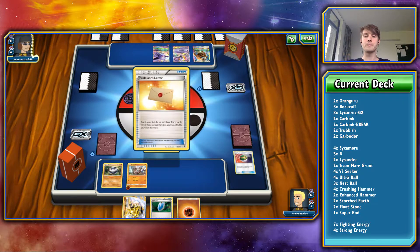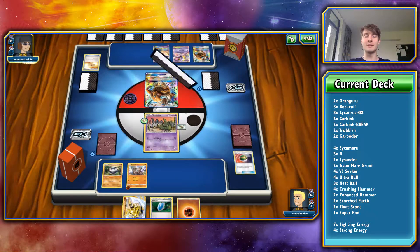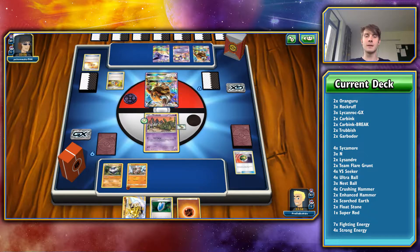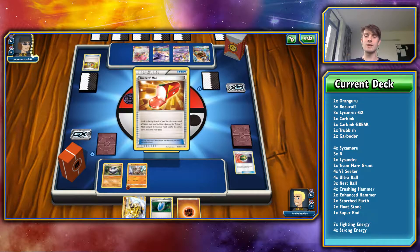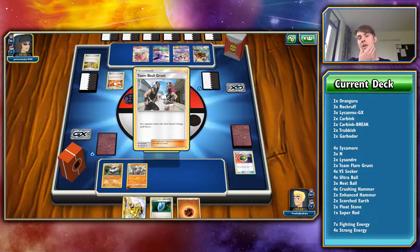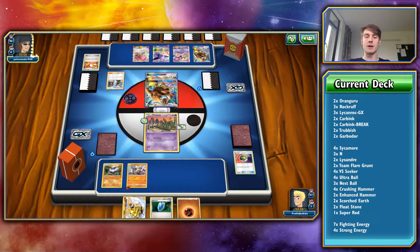He goes for the Professor's Letter. Unfortunately, I don't have Team Skull Grunt down there, otherwise that would have been very useful. Acrobike — I wonder what he's going to pull with that. Acrobike is quite useful; it allows you to dig a bit deeper. Maybe I should look at putting some Trainer's Mail into this deck. An Audino EX — this is a very strange mix of Pokemon. She's going to go for the Team Skull Grunt here. That's fine, get rid of one of our energies. I'm going to drop the Carbink Break and then VS Seeker up an N, so I will get a full hand again.